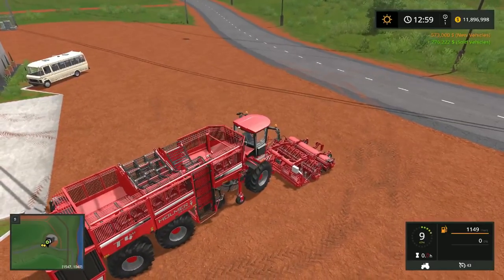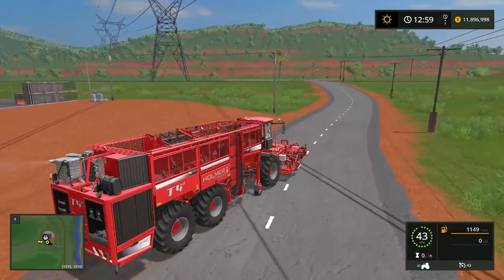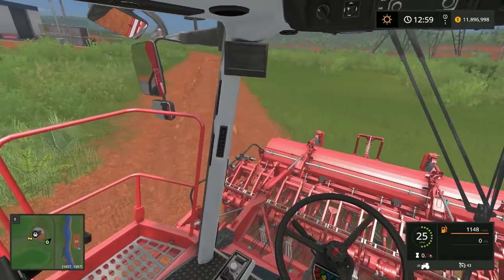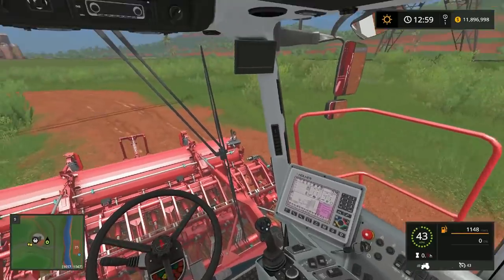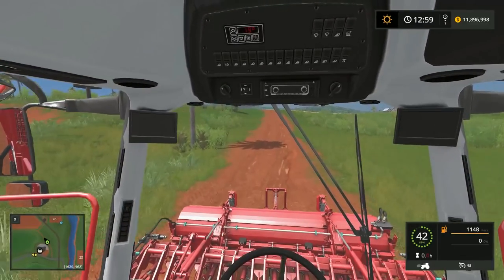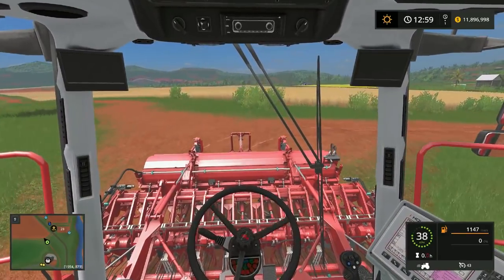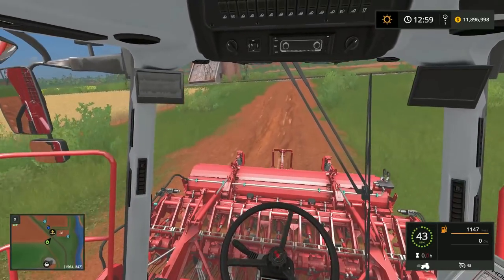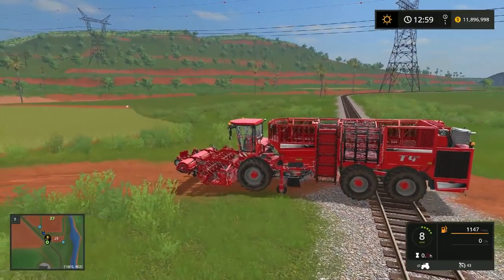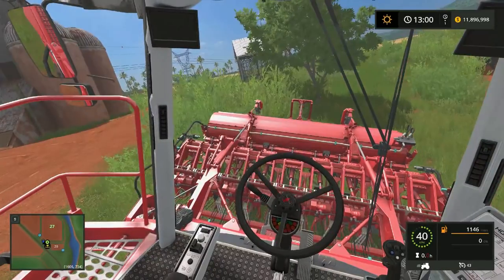The very first feature, requested by people in the comment section and one I personally want, is more than one control scheme. In Farming Simulator 14, 16, and even 18, we've seen the same slider-based control scheme, which is not realistic and feels old and boring. The developers should add more control schemes including arrow controls, button controls, and importantly a steering control scheme like other simulation games have.